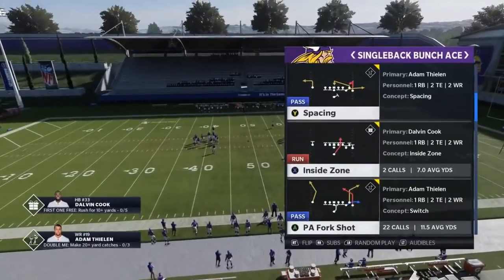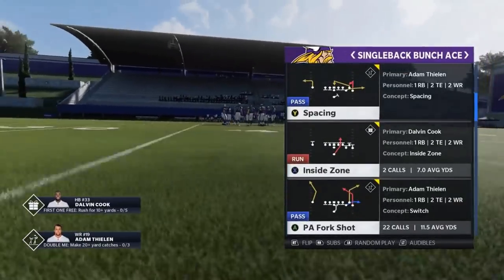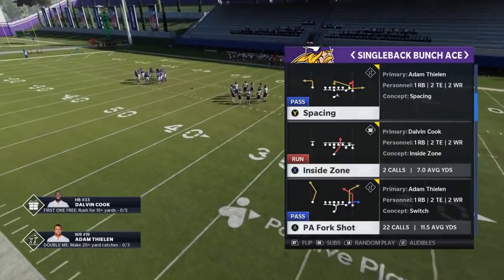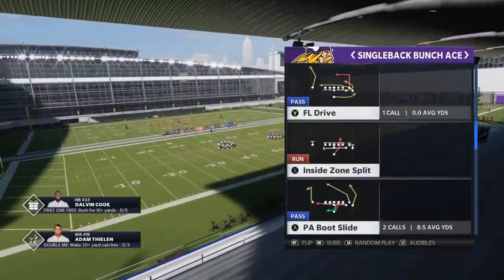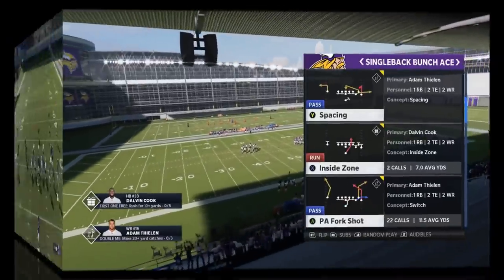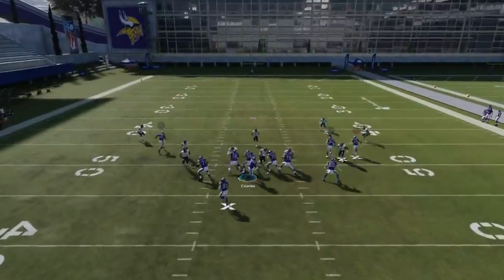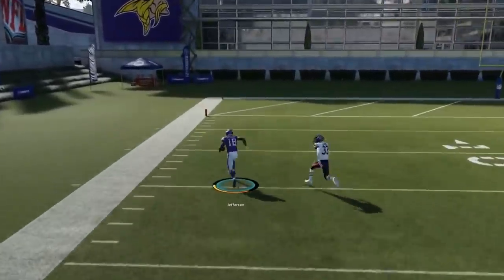Another really good man-beating play is the PA Fork Shot. This is actually the main reason I'm doing this video. I was going to do this play out of the Ravens, but I wanted to show that Z Option play too. This is another really good man-beating play. I'm going to start off with that same man-zero blitz, because people like to blitz out of this formation. I'm just going to block my running back and show you how this X route, if you throw it on timing, will get open against just about any man coverage.